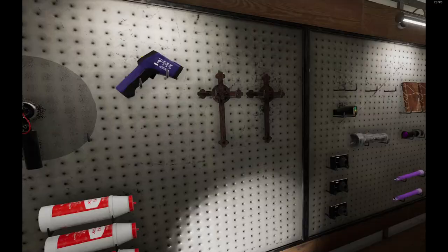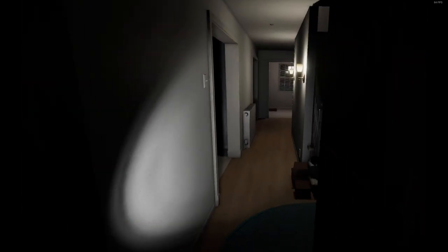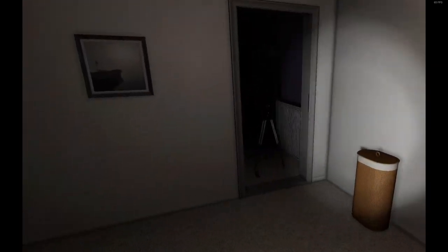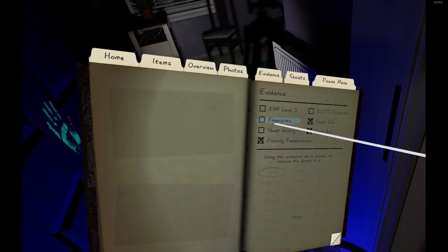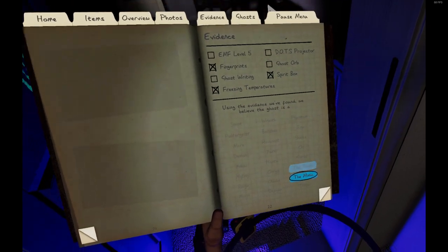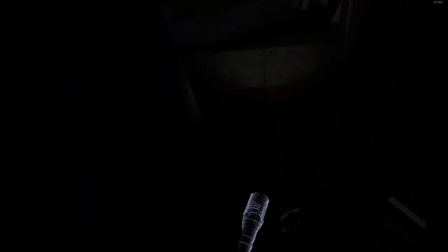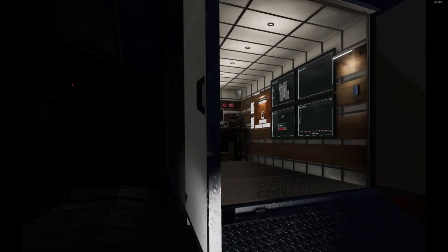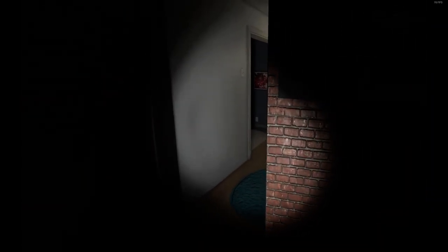If it's an onryo, it'll hunt at 60%, so I need to be a little bit careful. I still need to find the bone. We have a mimic. I'm going to load up insanity in case it tries to hunt like a fae. I'm going to put a couple crucifixes in the room in case it tries to hunt like a demon.